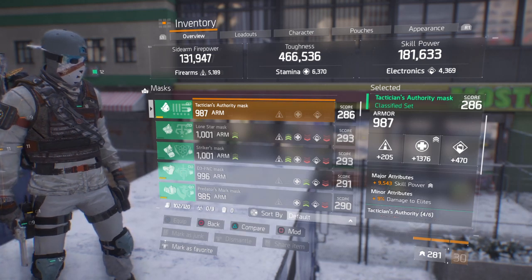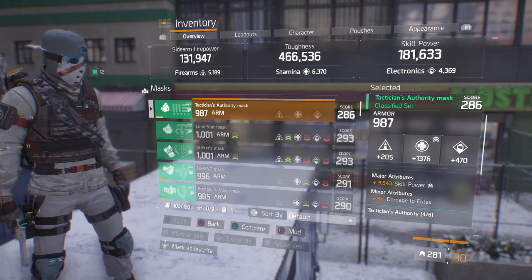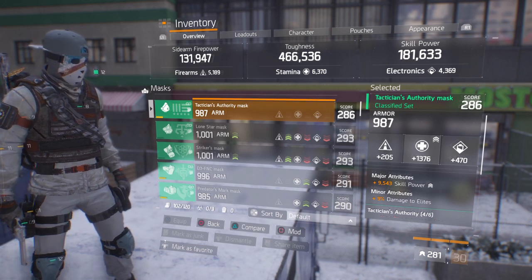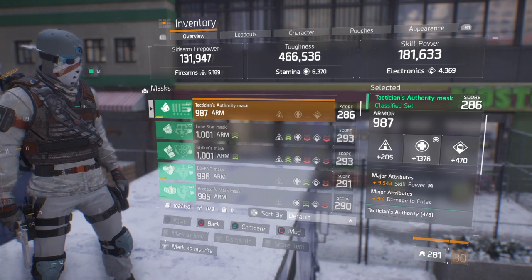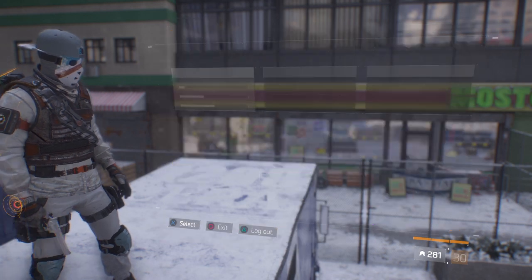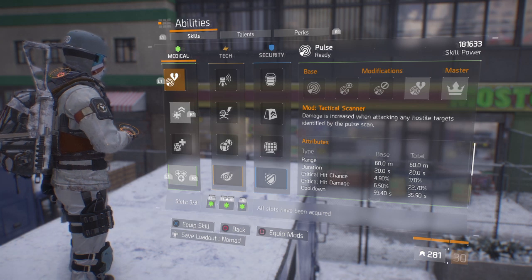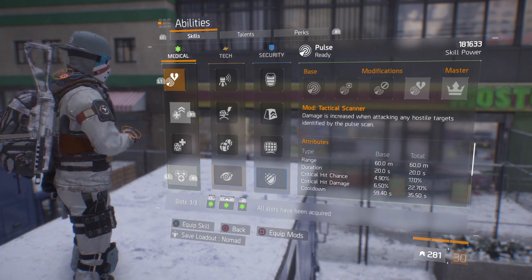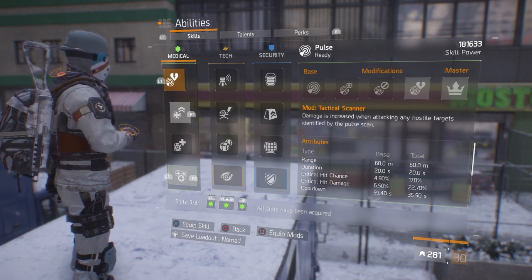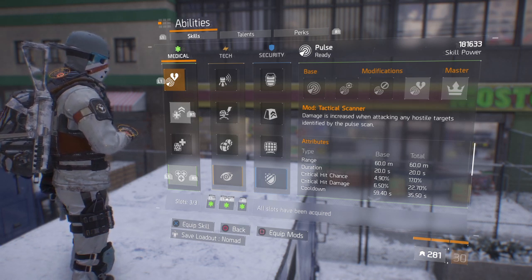Every bullet your deployed skill hits enemies with adds 0.2% bonus skill power. Skill power bonus max is 30% — that bonus is consumed on skill use. So basically if you stack it properly, you can get 30% more skill power than what you currently have. If you add another 50 to 60k skill power to what I already have, that's around the general ballpark you'll be looking at. With complete stacks I would be looking at anywhere between 235 and 250k skill power. Moving over to the abilities — I am running the Pulse, the Tactical Scanner, which increases damage when attacking any hostile targets identified by the pulse scanner. I get an additional 17% crit chance and 22.7% crit hit damage.